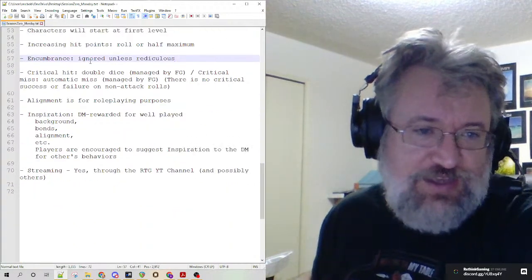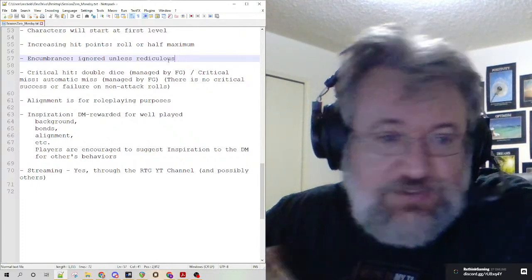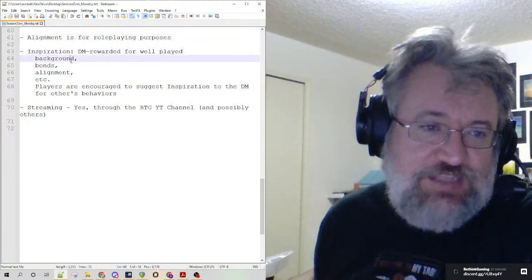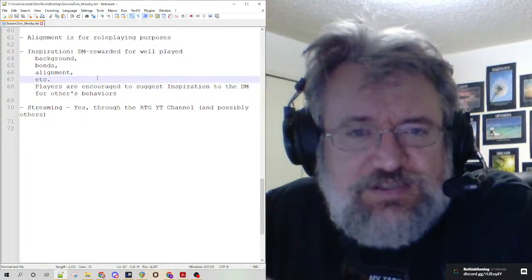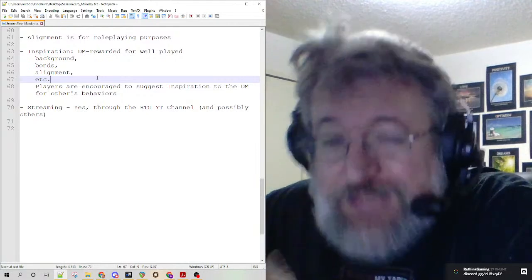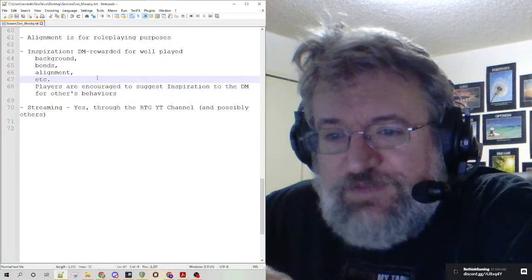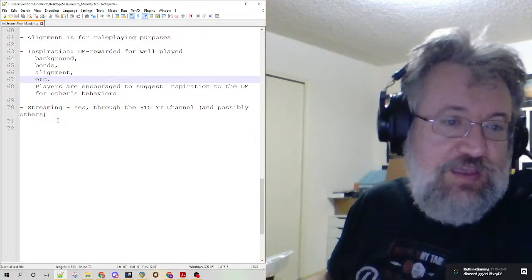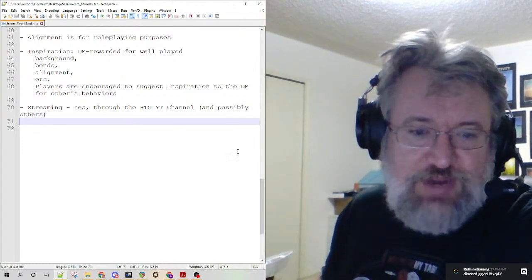We're not going to do Encumbrance unless it gets ridiculous — I already gave them a bag of holding to facilitate that in a plot sense. Criticals are managed by Fantasy Grounds, not a lot of change there. We're not enforcing alignment. Inspiration can be given out for wonderful things, and I allow a very permissive inspiration use — Fantasy Grounds tells you right away if your roll succeeds or fails, so I'll let you use that information and then decide if you want to use inspiration. I'll even prompt you. We're streaming through the Rethink Gaming YouTube channel, and if people want to do their own Twitch streams, we'll allow that too.